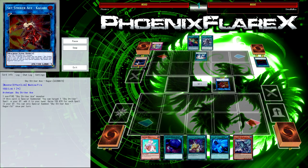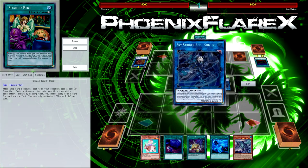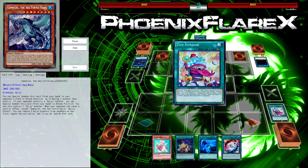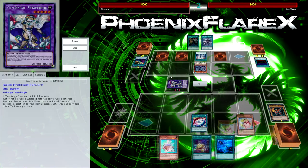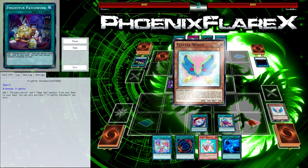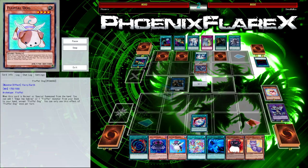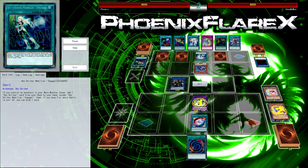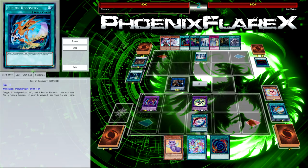I almost kind of want to just side the Kaijus and not even side Hey Trunade, because they can chain to Hey Trunade. Like the previous game where Call by the Grave on my dog really messed up my entire turn sequence - whereas if I had a Kaiju, other back row like Eagle Booster, Widow Anchor, or Shark Cannon can't be chained to that. So I might just play more Kaijus and not even play the Hey Trunades, even though I think Hey Trunade is pretty good in this matchup.